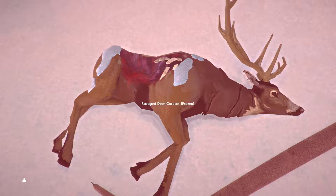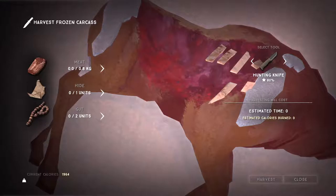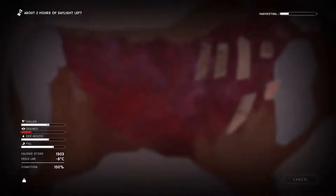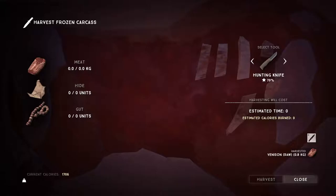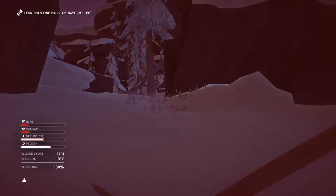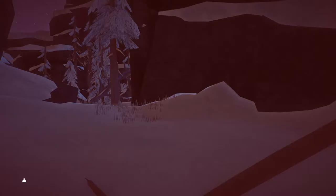Ravaged deer carcass, completely frozen, not a lot of meat. I don't know if I'll need gut because I think the gut I was going to use for the bow string, but it's going to take an hour and seven minutes. It's not too cold but it's going to get a lot colder. I really didn't want to end up doing the same as last time. We're now cold and needing rest, only one hour of daylight - I can't feel my head.